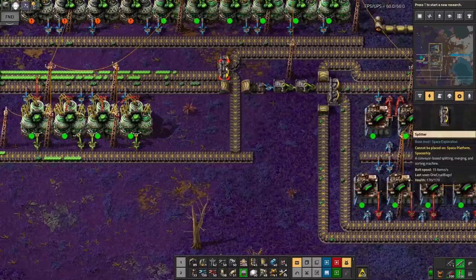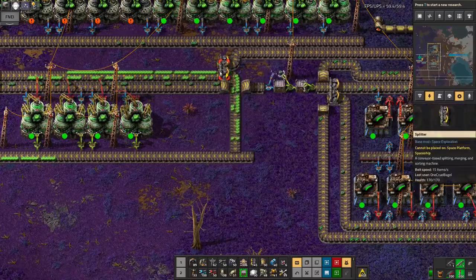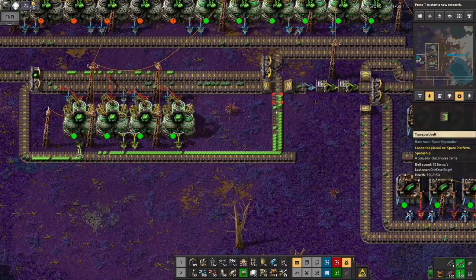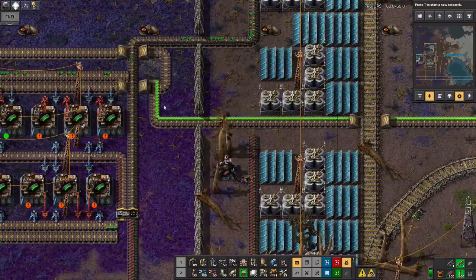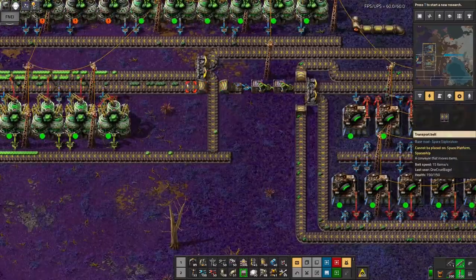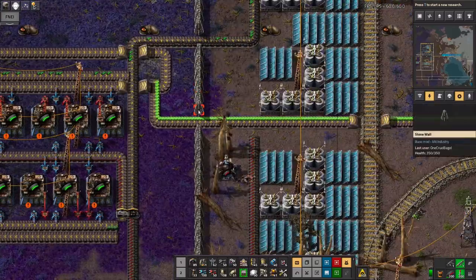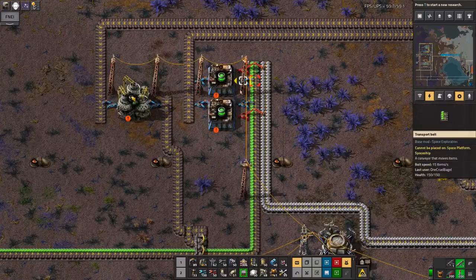It then gets to this splitter, which has a priority to the right. So by default, if there's not enough to keep it full, it's going to pass it off to the right. Eventually that can back up to the point where it'll spit it out onto this belt. The 238 is also being passed along here, and any that doesn't get turned into ammunition is then passed onto this belt.